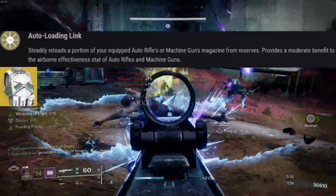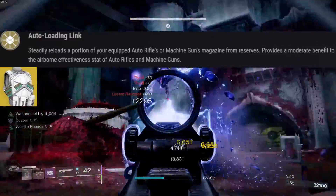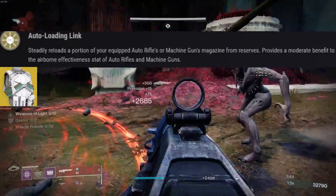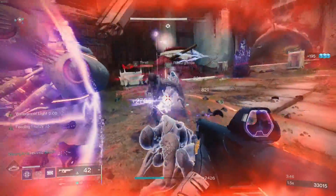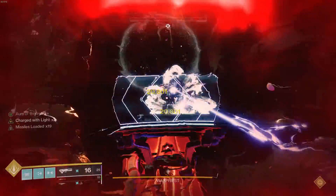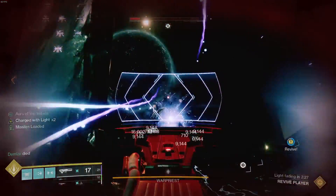This is Actium War Rig, and today's build is another spin on a classic. While you have an auto rifle or machine gun in your hands, War Rig will continuously reload it, even if you're actively shooting. All of the applicable exotic weapons love this chest piece, especially the exotic machine guns like Xenophage. Thunderlord's inherent RPM ramp up really hits different when you've got Actium War Rig on.